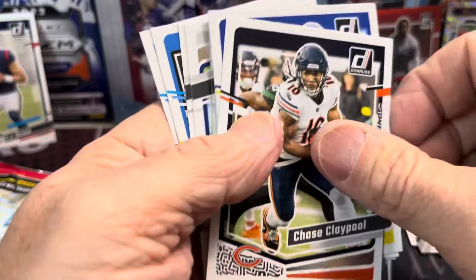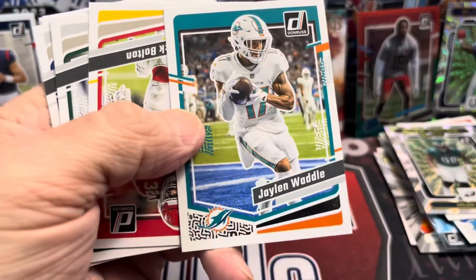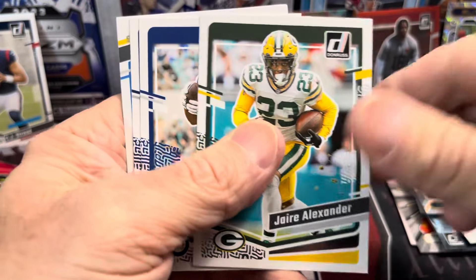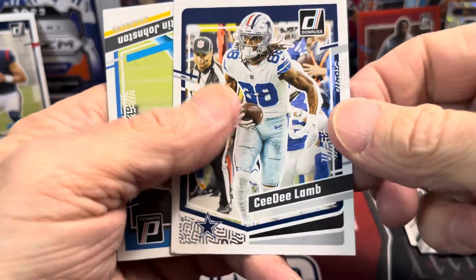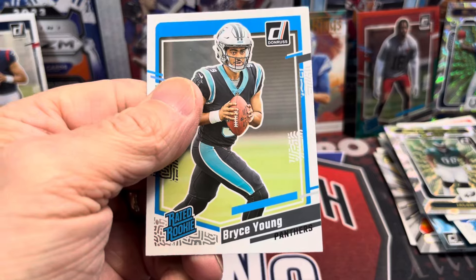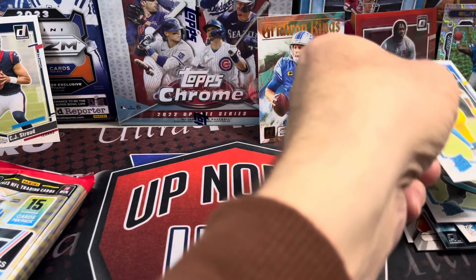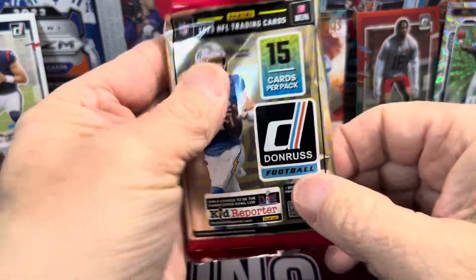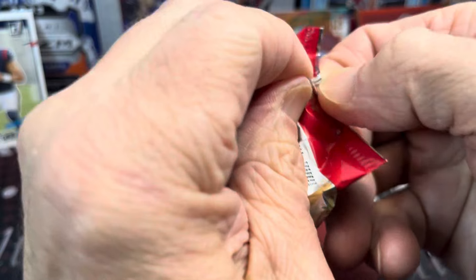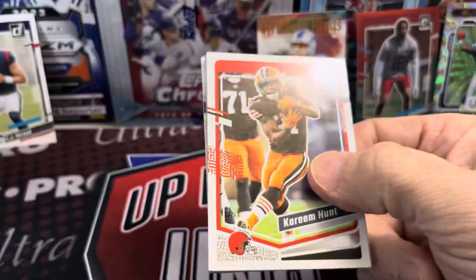These are all flipped over. We've got our last pack to go that has the optic and the relic in it — save the best for last maybe. What do we have here for our rookies? Quentin Johnson and Bryce Young — not bad at all. And our last pack — thanks so much for watching. Hopefully you enjoyed this video. Looking for some new stuff to come out.